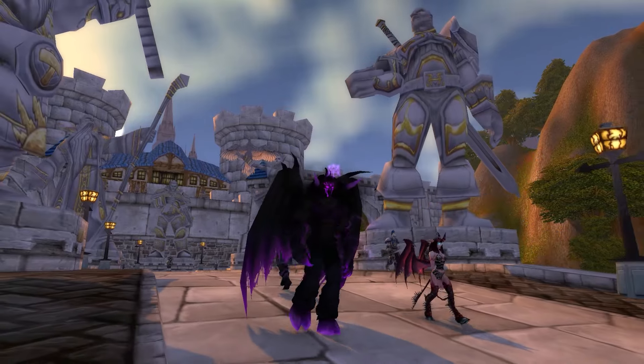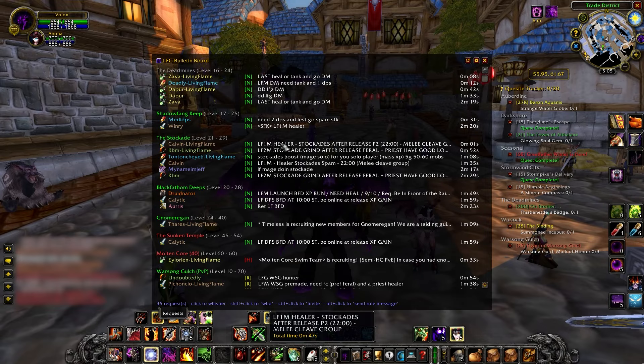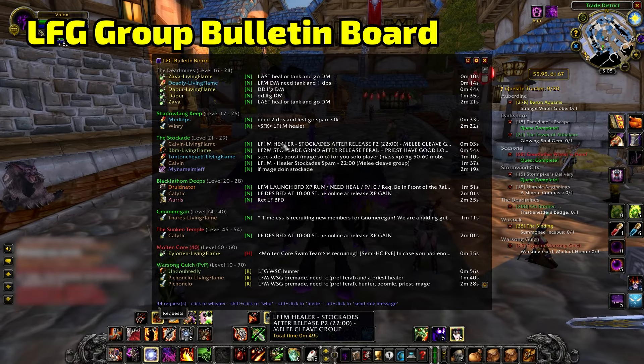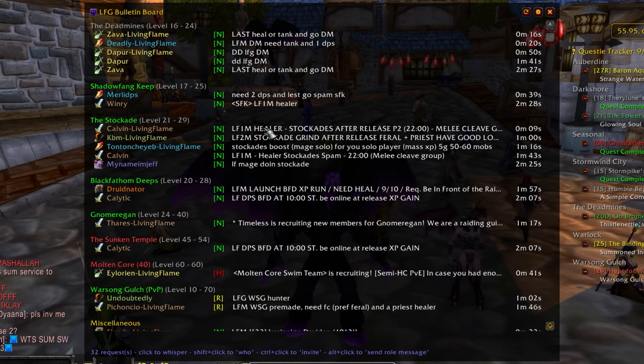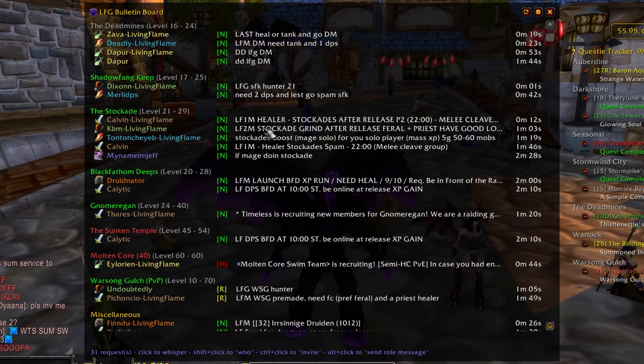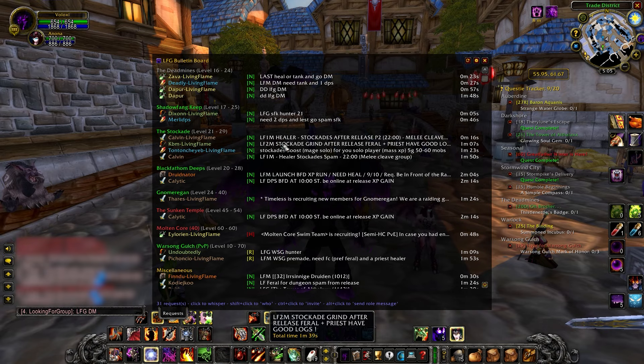Let's get straight into this with probably the best add-on for dungeons, and that is Looking for Group Bulletin Board. This helps ease the pain of dungeon finding significantly. As fun as it is typing 'damage dealer looking for group Deadmines' for your whole evening, this handy add-on will amalgamate all of that together into LFG requests and list them out.